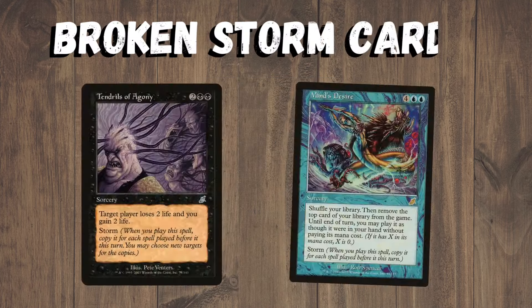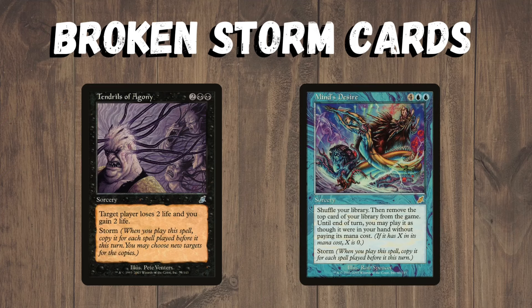These cards are specifically banned to keep Storm in check. Mind's Desire can generate crazy amounts of value, and the extra cards you play off it will also add to the Storm count. Tendrils means Storm can win by just playing nine cards plus the Tendrils. These are banned to keep Storm in check.